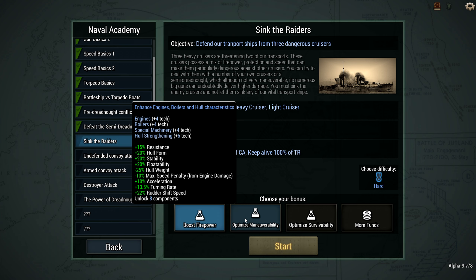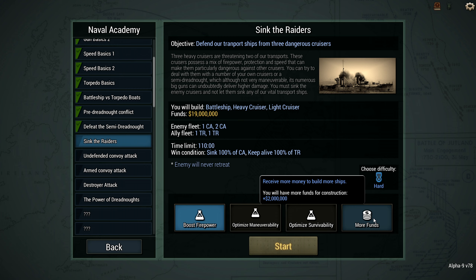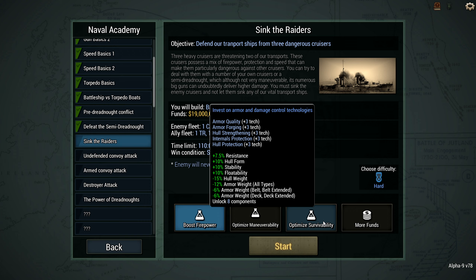Fighting against three heavy cruisers equipped with torpedoes is not an easy task. So at this point I had been considering different options. The options are Boost Firepower, which will boost my main guns, fire control systems, and add some extra propellants and things like that. Optimized Maneuverability will boost my resistance, engines, and anything related to speed and maneuverability. Finally, Optimized Survivability will definitely improve my ship's protection.